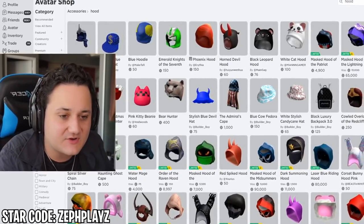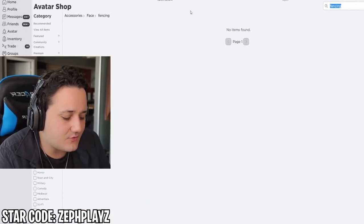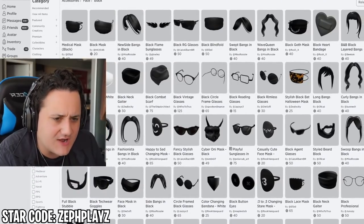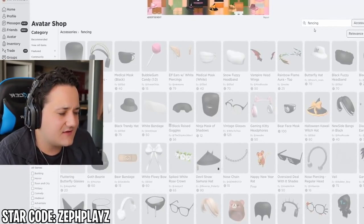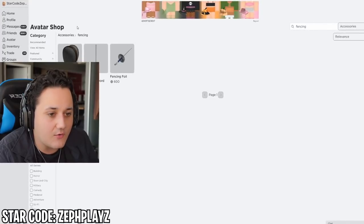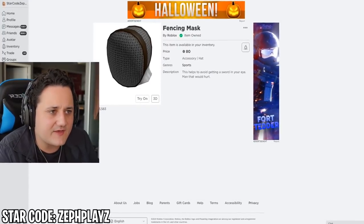Now we've got to find the mask, which is the most important part. I'm assuming we can find some sort of fencing mask or black mask that covers the entire face — that might be under heads. Let's type in 'fencing.' There it is — fencing mask right here! Oh my gosh, that looks so good. And apparently I already own it. I think that combined with the hood might look really, really good.